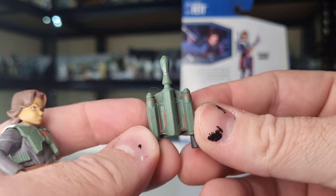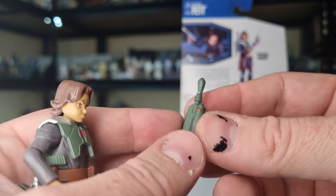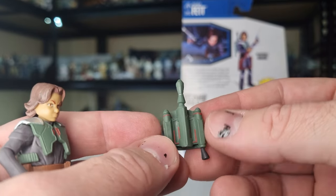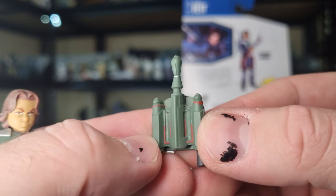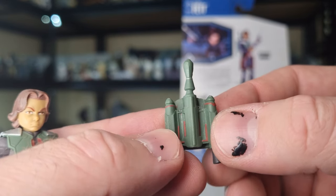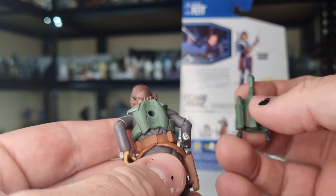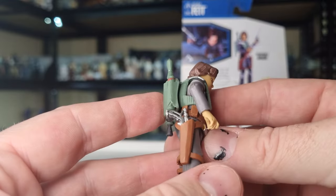There we have the jetpack, which is a slightly smaller version of what we've seen. It's Clone Wars animated style — I think Pre Vizsla has the same jetpack, same with the Mandalorians in the animated style. That just sort of pegs into the backpack there, into the armor.